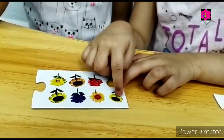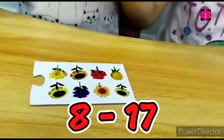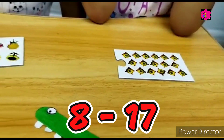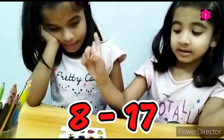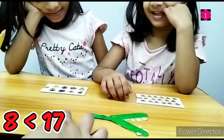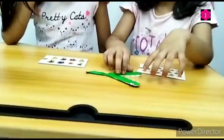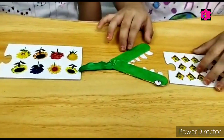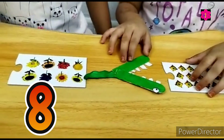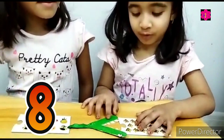Me? Yes. 1, 2, 3, 4, 5, 6, 7, 8. So 8 and 17 — which one is less? The tails towards the less. Like this. Which one is less? 8. Very good.